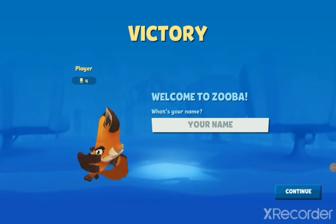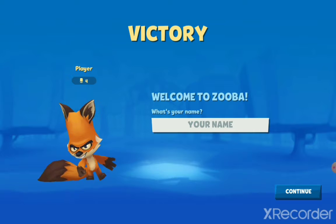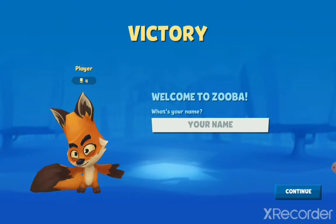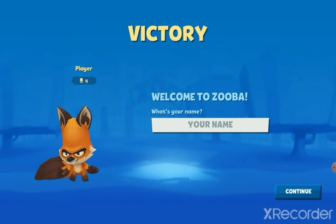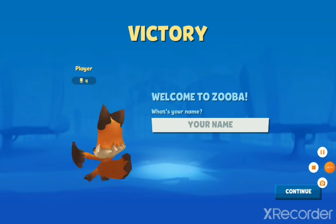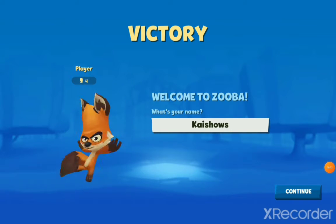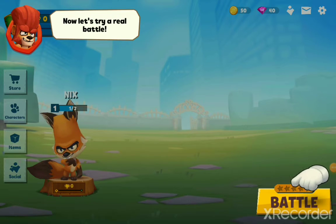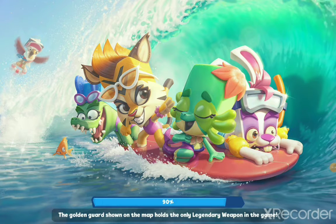The game is called Zuba. I just did the tutorial and chose my character. You could choose a bow character that was aggressive, a gorilla that was tough, or Nyx which is the fox — and that one was balanced. I chose Nyx. Let me enter my name. Okay, just entered my name. Continue. Why is this frozen? Okay, just a little bit lag. Let's try a real battle!